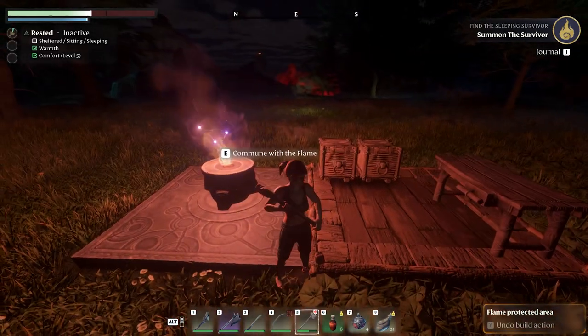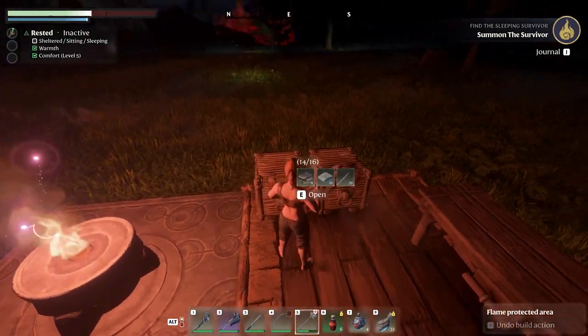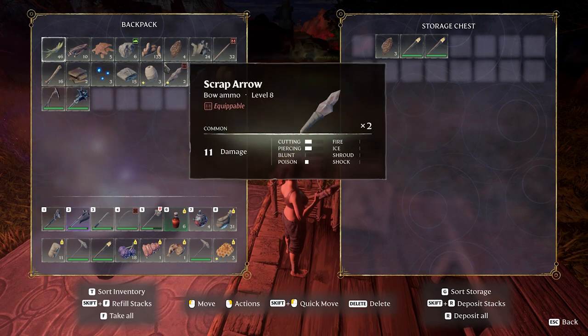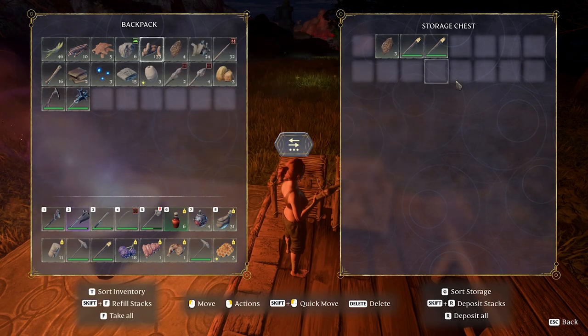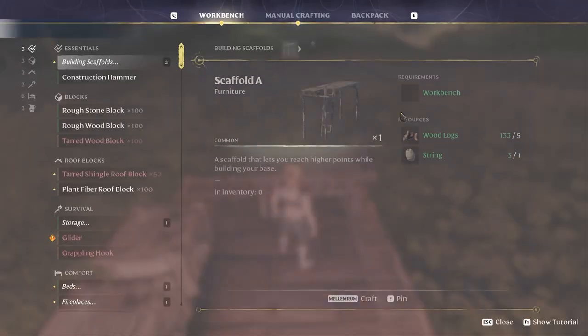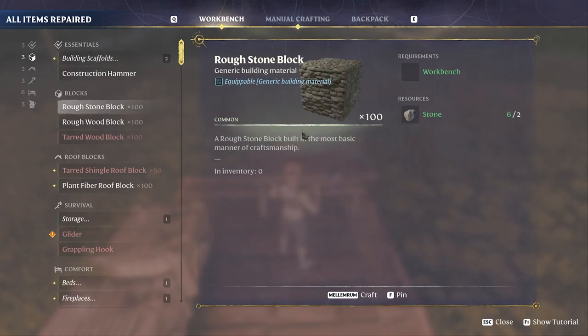Now we need a place to put him, so we can start expanding our base a little bit. We'll make him a little shack to work in. We have a lot of stuff in the backpack. I imagine he'd appreciate stone — let's get the construction hammer.